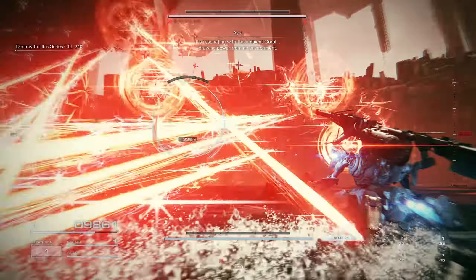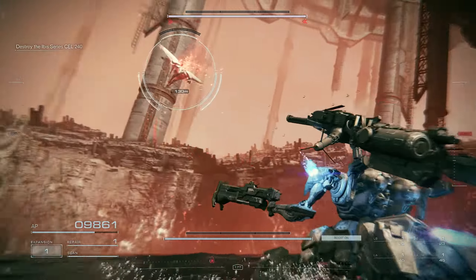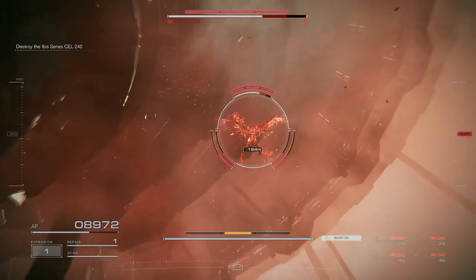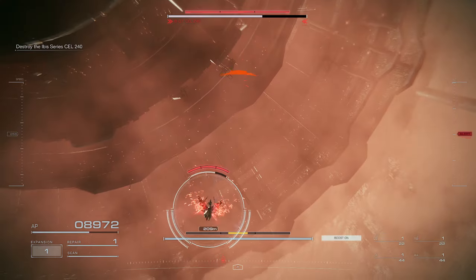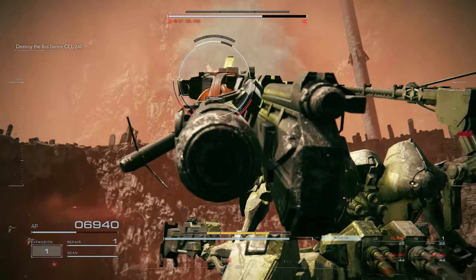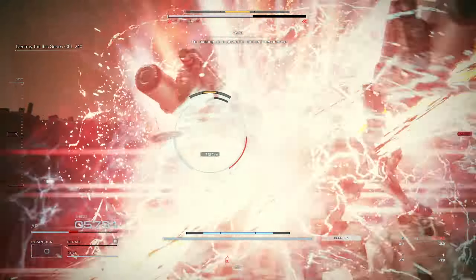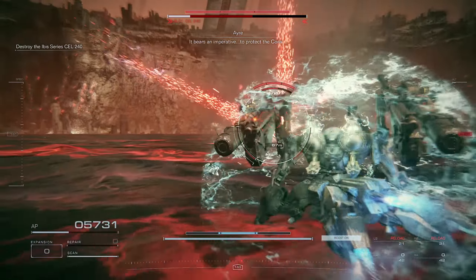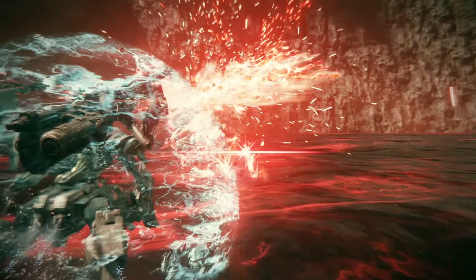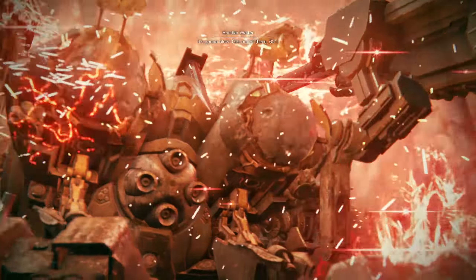Once the health bar comes up then you're good. I like to wait until she does this one attack — once she opens up her wings and stands there for a brief moment — right there is the stagger. Wait for her to pause again for a brief moment, right there. As long as you have the stun needle launchers, when she pauses you can get that brief moment to attack her.